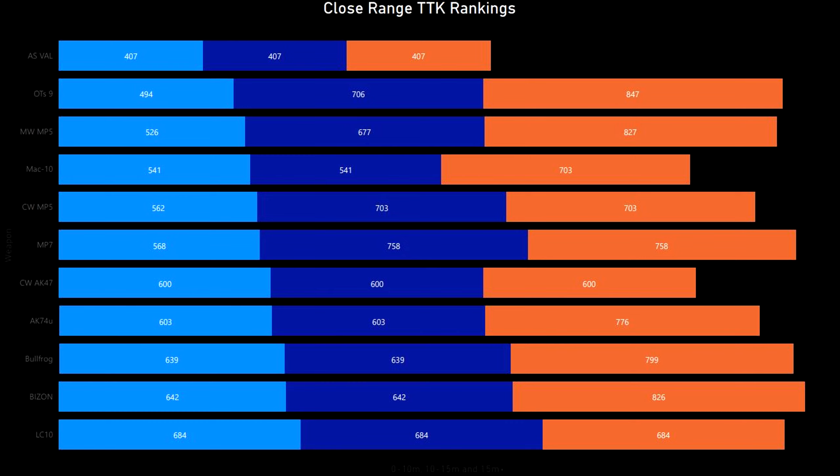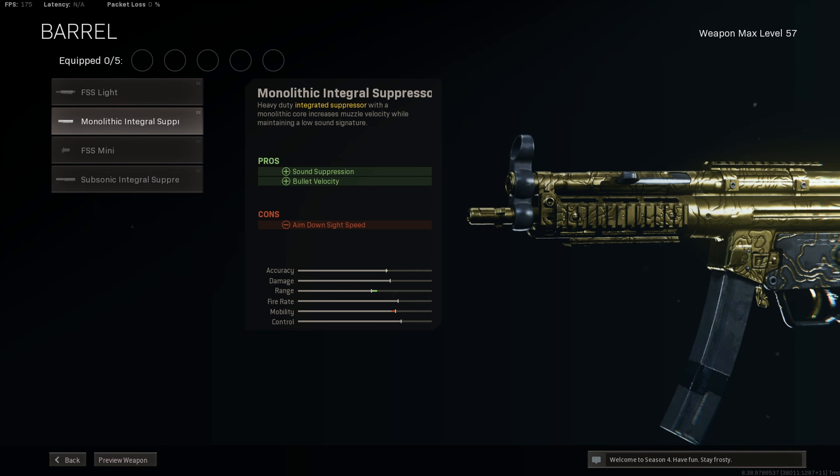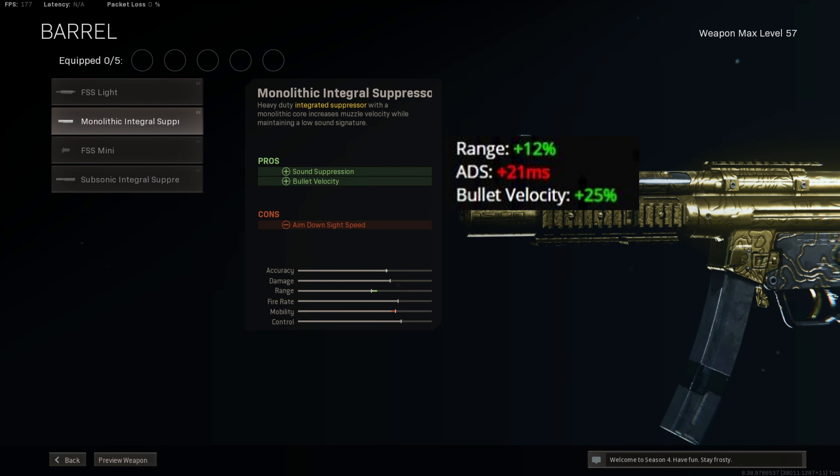Especially with that crazy hipfire accuracy. In the next section I'm going to go over the attachments and the best setup for the Modern Warfare MP5. For the barrel, you want to select the Monolithic Integral Suppressor — this gives you +12 range and +25 bullet velocity. This attachment does hurt the ADS speed a little bit, but we'll counter this later.